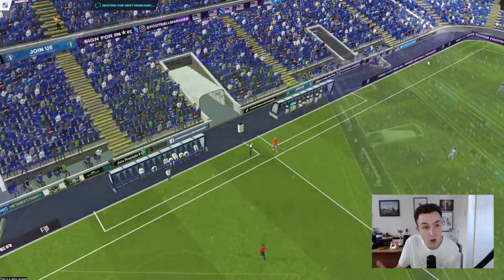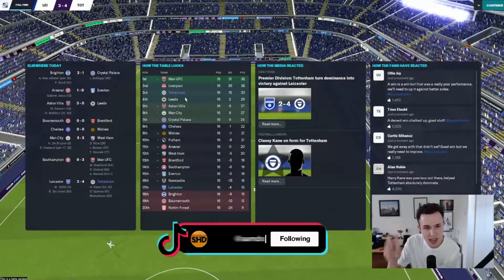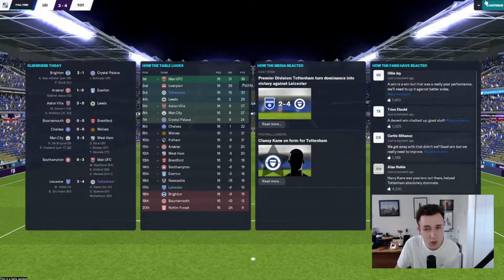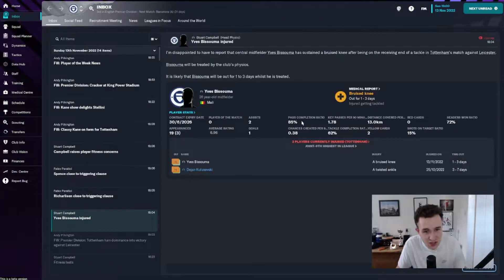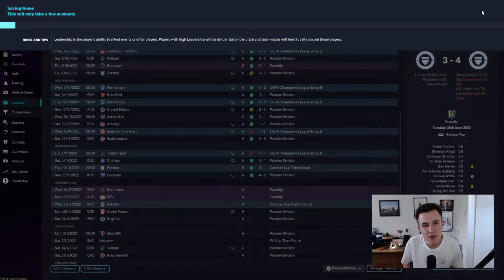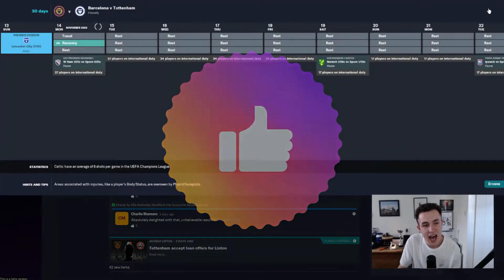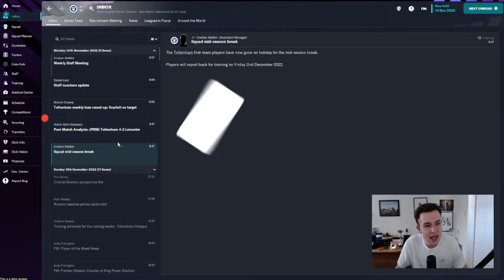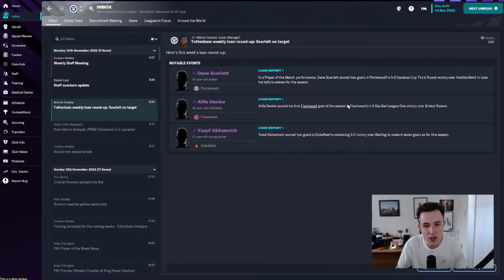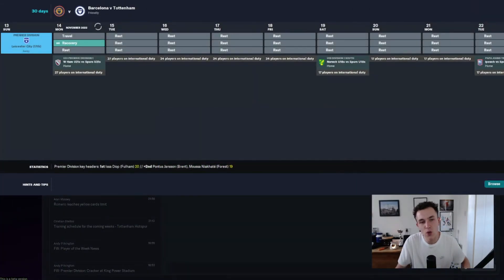A fantastic way to end before the World Cup break. We end the first period of the season 3rd in the table, 16 games played, a positive 15 goal difference and 33 points - 5 points off the top of the league. If we hadn't thrown it away against Leeds, Everton and Crystal Palace we'd be top right now. Anyway, that's where I'll leave it for today's video. Please drop a like and try to hit 20 likes. Subscribe if you are new - we're on the road to 400 subscribers. Thank you for watching and I'll see you all very soon for another episode. Peace.